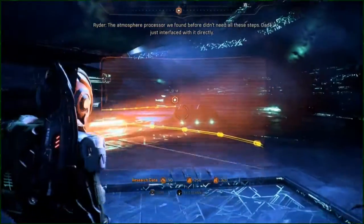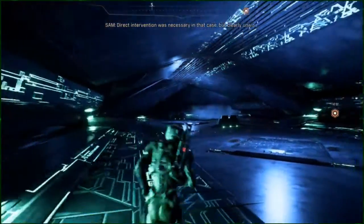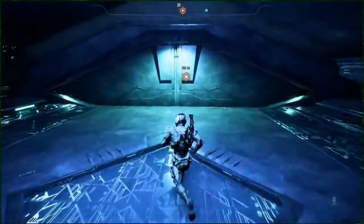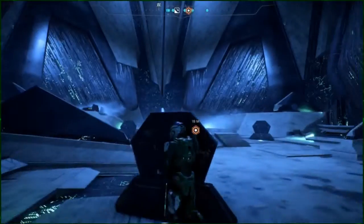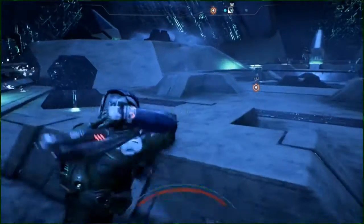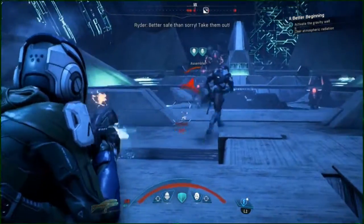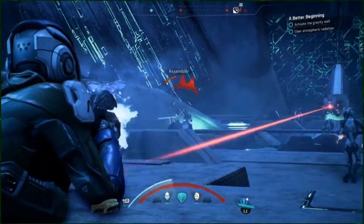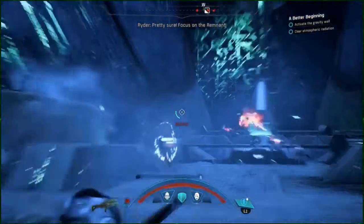The atmosphere processor we found before didn't need all these steps — dad just interfaced with it directly. SAM notes that direct intervention was necessary in that case but clearly unwise. It's the weirdest game. More Matrix-looking bots appear. Look how high it is — might be another gravity well. SAM: "You're sure this well isn't going to open up under us?" Pretty sure — focus on the Remnant.